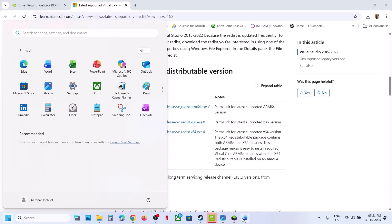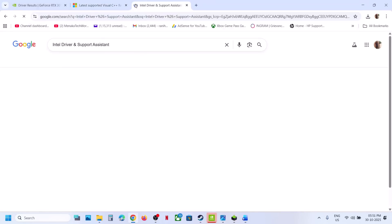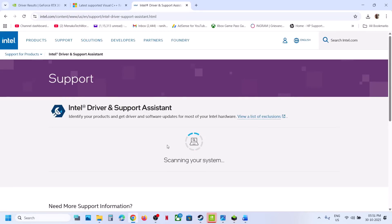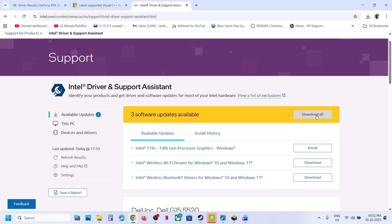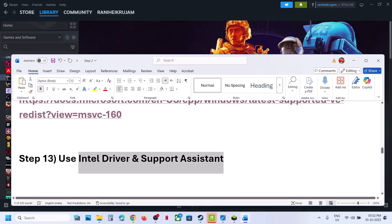Still not working? The next step is to use Intel Driver and Support Assistant to update your Intel drivers. Go to the Intel official website, download and run the EXE file, and install it. Launch the app — it will scan your computer. If updates are available, you'll see a Download All option, then an Install All option. Once everything is updated, restart your computer and check.